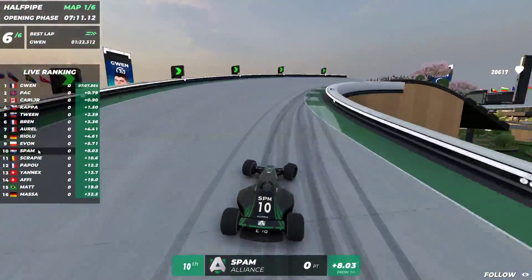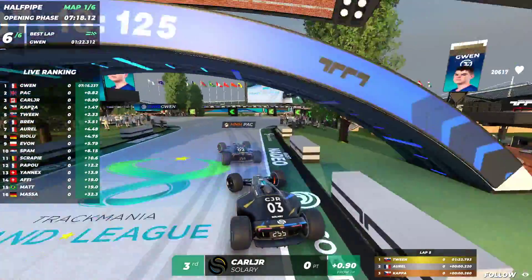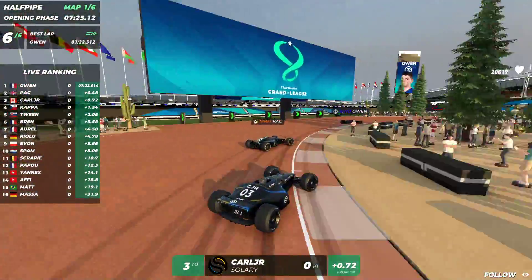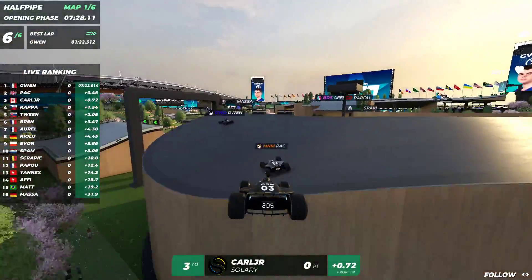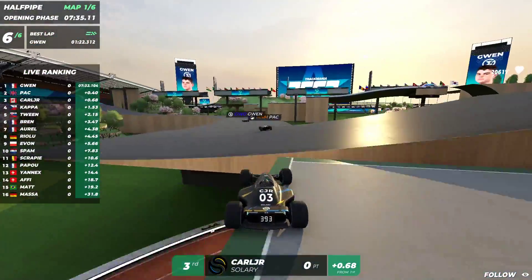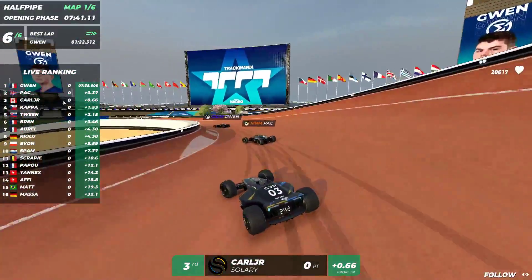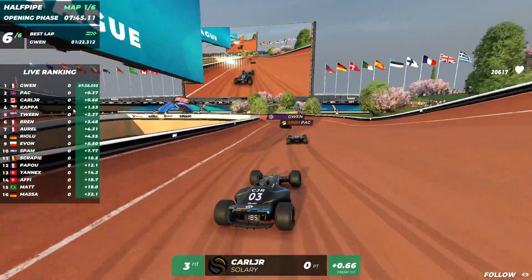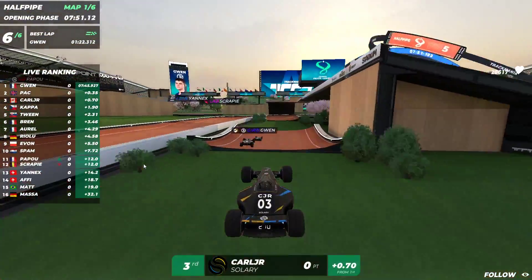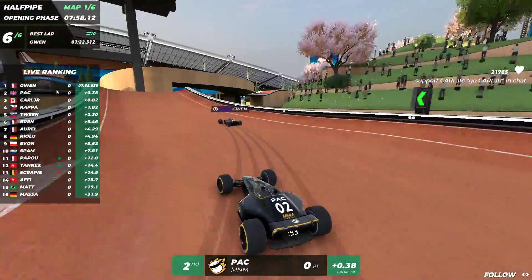Spam does a nice identity but isn't really closing in. The battle is between Pack and Carl Jr. — incredibly close. Both Carl Jr. and Pack are closing in on Gwen; it's about 0.4 seconds between Pack and Gwen. Carl Jr. is also quite close — Gwen must be sweating. Carl Jr. takes a slightly safer line. Gwen's still in the lead but it's only about 0.4 seconds — Pack needs to step on the gas to try and get the 20 points, but Gwen looks really strong.